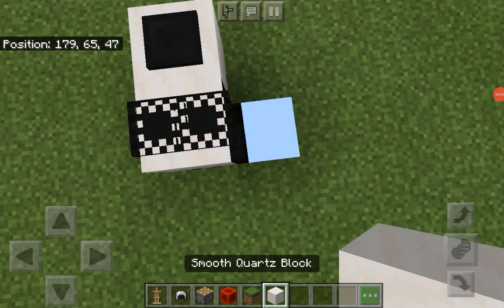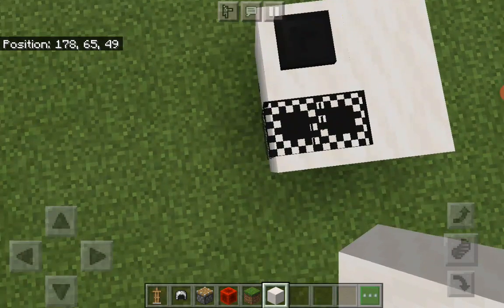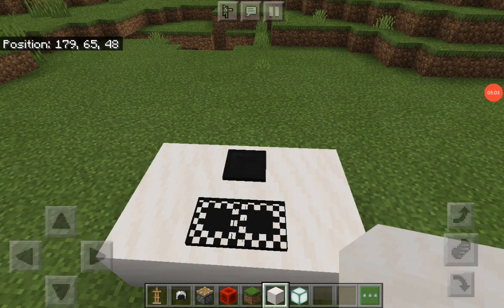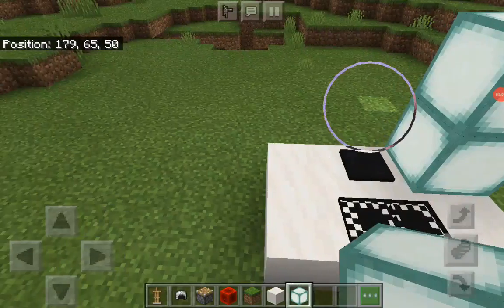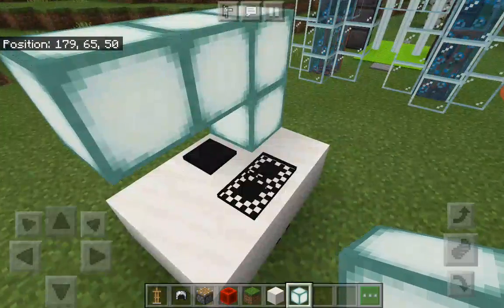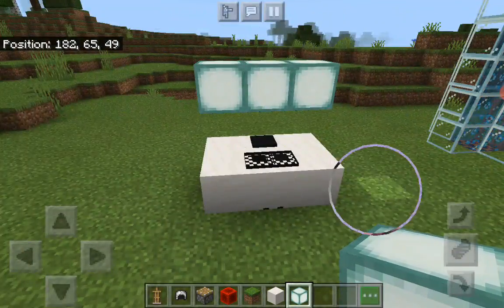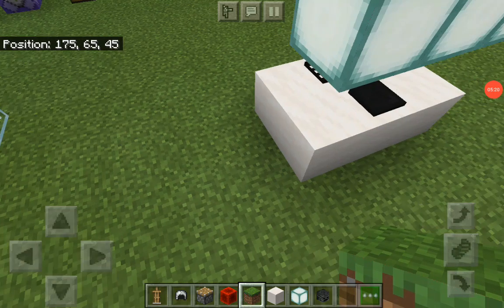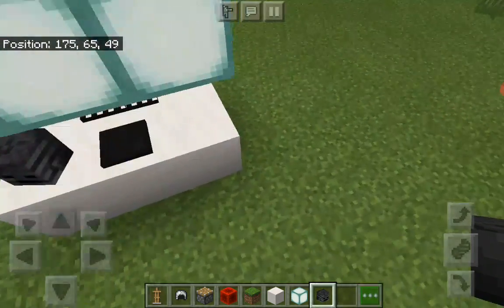So guys, let's build this and continue. Did you see that glitch which happened? So guys, let's move a bit faster. First, keep a block — we're done. So our lighting system is ready. Now, with our skeleton — they will look like speakers. So as you can see now, we've almost done the speakers part.